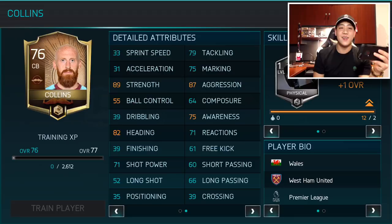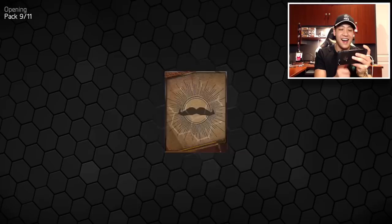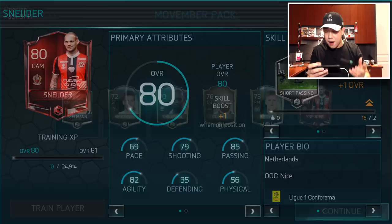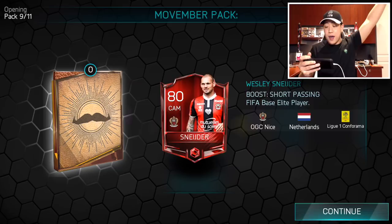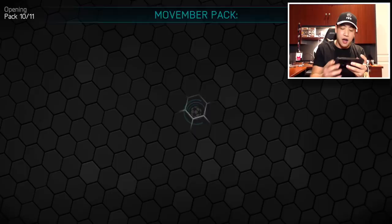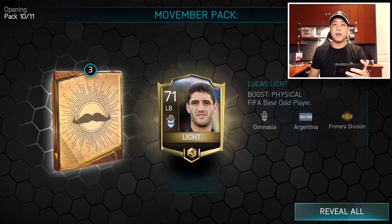Second last pack, guys — can we clutch it out and get an elite? We do get a silver card right there, so we are going to get more than five cards in this pack. Are we getting an elite? We get an elite — he is not a Movember player, but I'll take red paint whenever I can get it. He is probably going to go on the auction house, nothing too special. Here's our final pack, guys — can we go back to back with some elites? I haven't seen my Movember player just yet. No elites there. So that was our bundle.